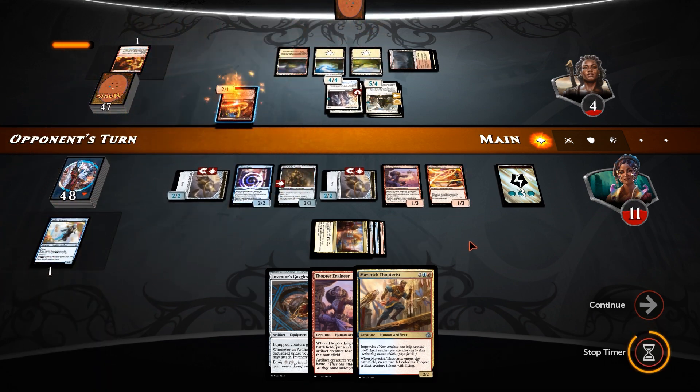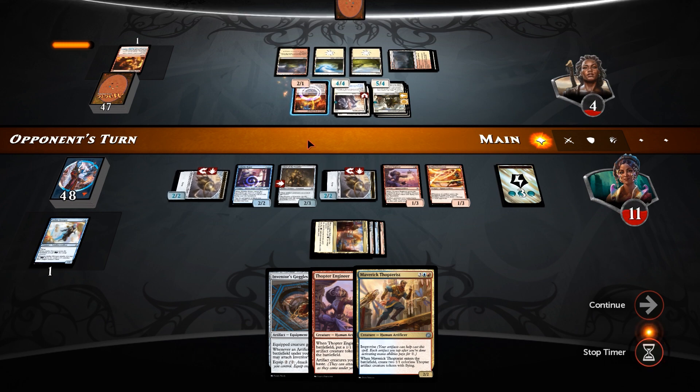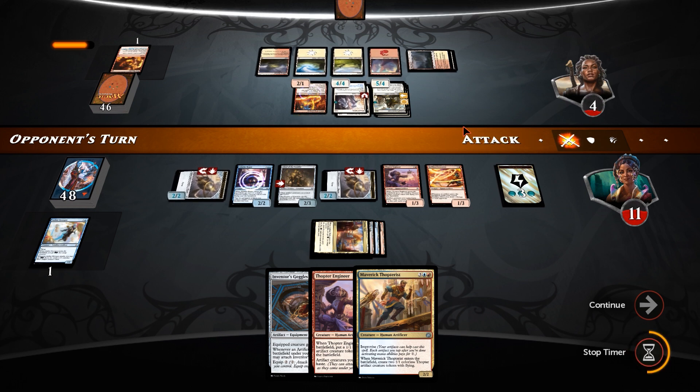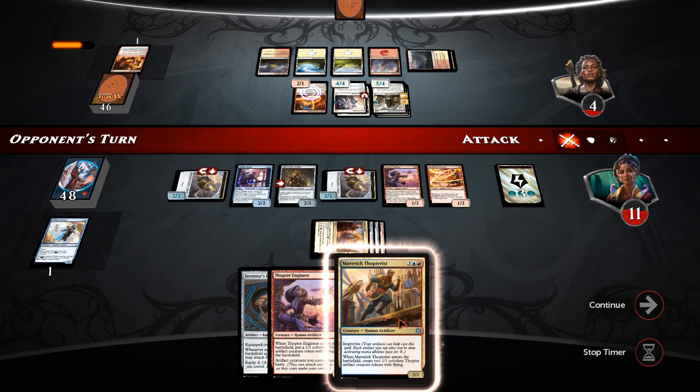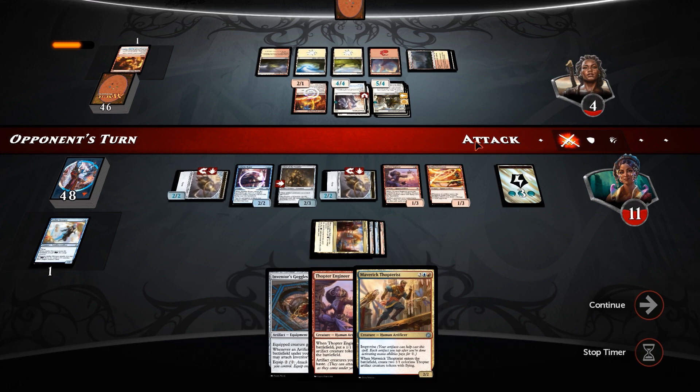Puts him at a low enough life total that a Maverick Thopterist is getting us two more Thopters — it's probably going to do it. So it's two damage just off the Fireweaver alone. There's an Abbot of Keral Keep, so he gets to exile a card and cast it if he can afford it — it's a Mountain, so he can definitely afford it. That might have been how he was looking to get out of this. So he can swing in for 9, but that's not going to do it, so he's going to be forced to hold back. But the Maverick Thopterist is creating two Thopters — that's going to be enough to go straight over the top, as long as he hasn't got some sort of removal.